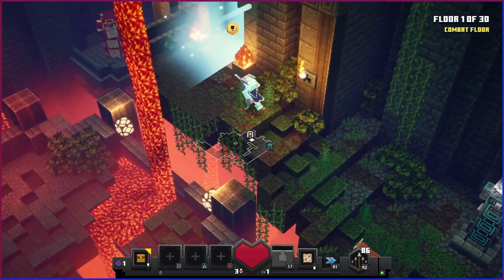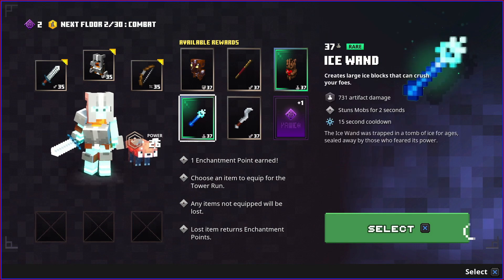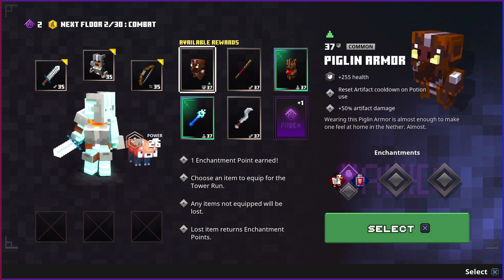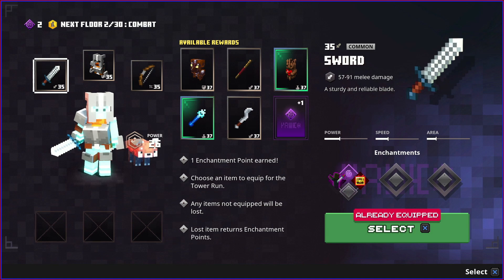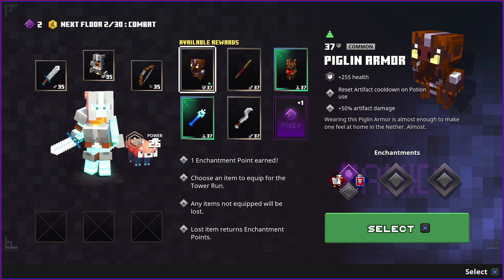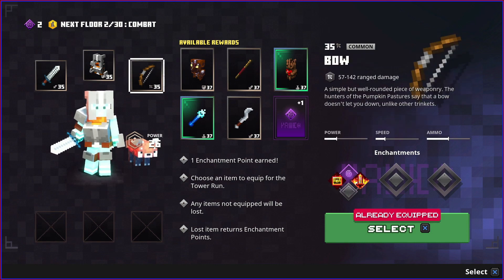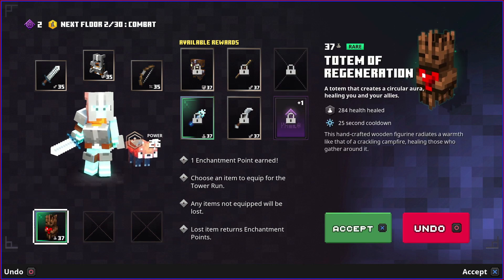I don't think I'll be making it to the end - I never have actually. This is our reward: we choose between five items or an enchantment point. You want to upgrade everything you can whenever you find something better than what you have. Our sword and armor are okay. We do need some way of healing though, so I'm going to take the totem of regeneration. Whenever we use it, we spawn a totem that heals us within a certain radius.